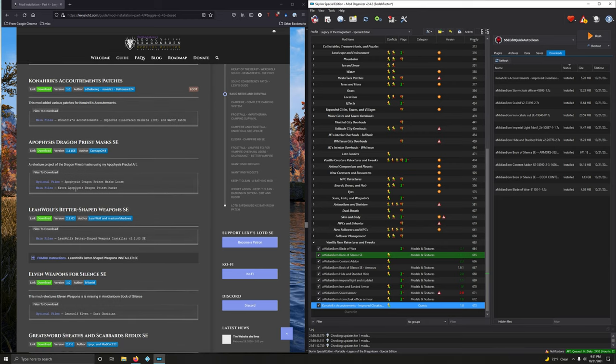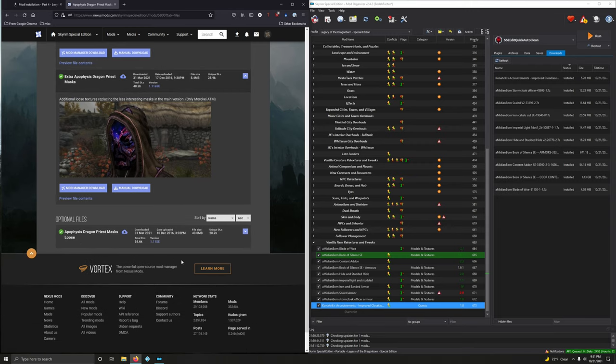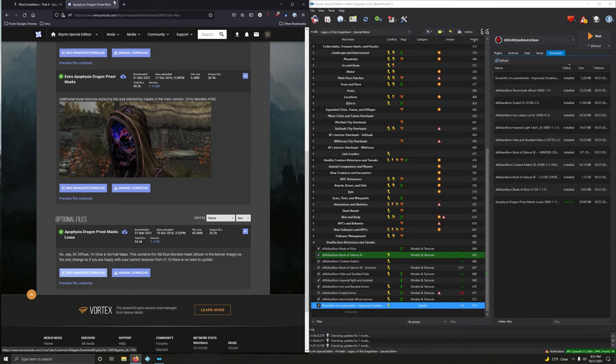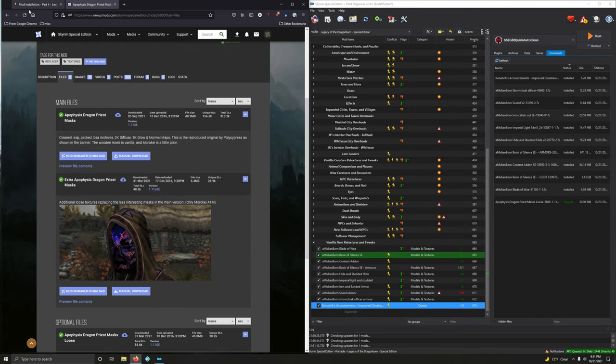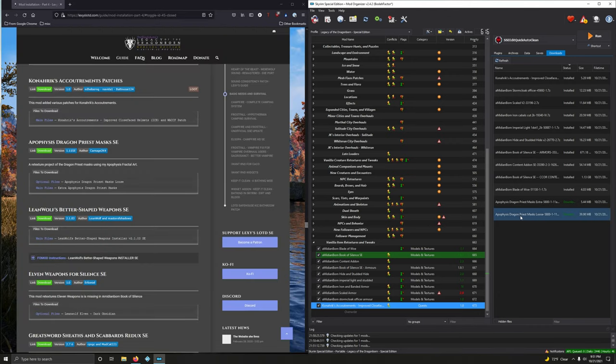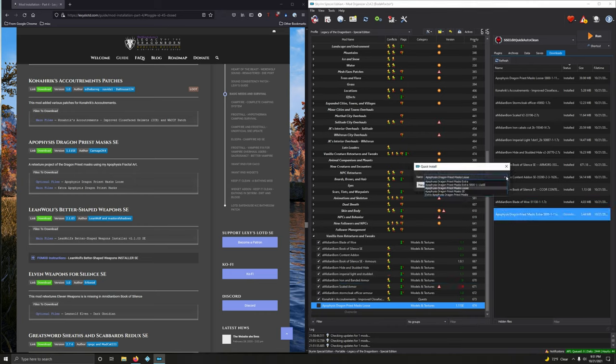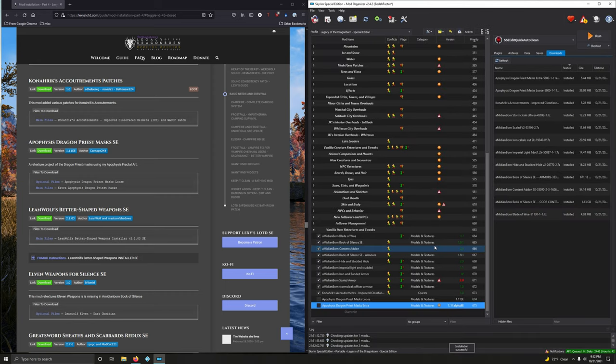Apophysis Dragon Priest Mask — we've got an optional file and a main file. The optional file is listed first. We're going to install these as separate mods. Let's go with the main file first — we want the loose version here. Mod manager download. And we want the extras: Extra Apophysis. Now let's install the main file first — I'm going to rename it 'loose'. Then install the extras patch, drop down, call it 'extra'. That's the load order we want: install the loose, then the extra.